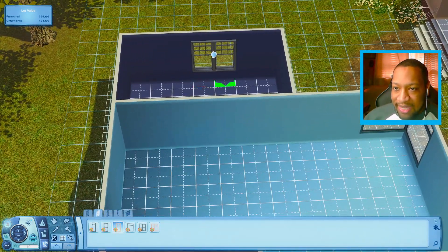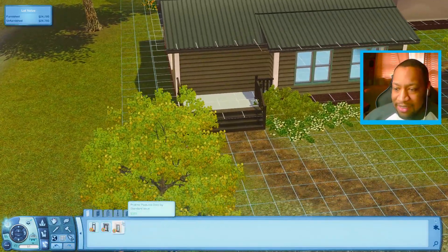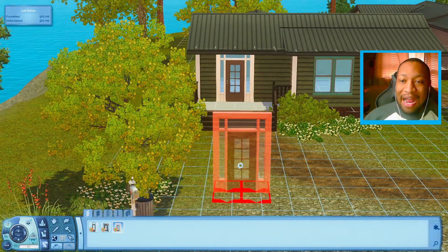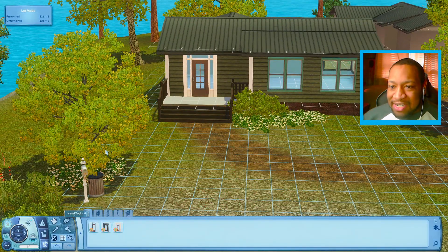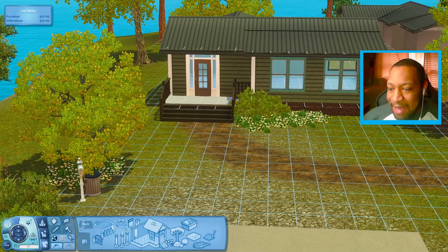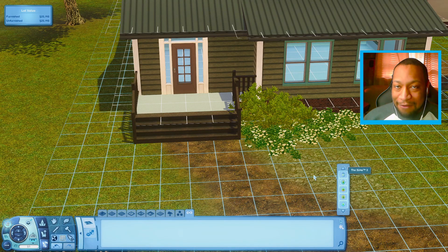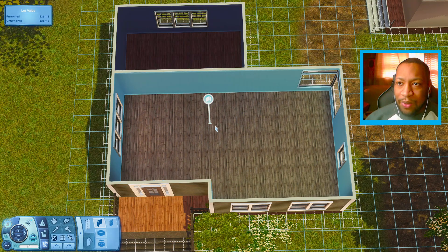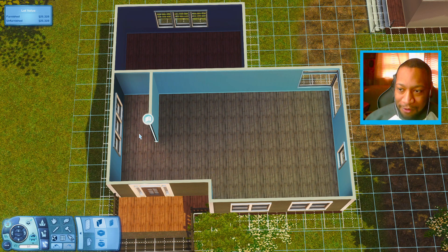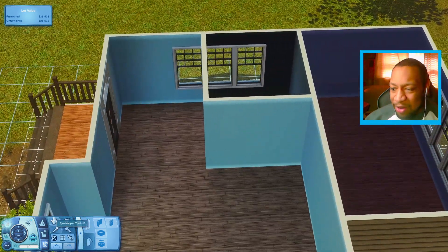I'm gonna put a couple of windows on this wall and maybe a couple over here as well. For the door, I was thinking we could use this one — it looks pretty cool. I wish it was a little more centered, but I think it'll be okay. The door kind of matches with the wallpaper. For the floor plan, I was thinking the bedroom could be back here and then maybe a wall for a bathroom. It's gonna be kind of weird with the window placement — windows look good from the inside but not so much the outside.